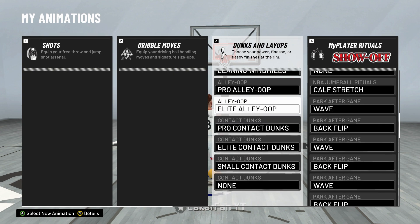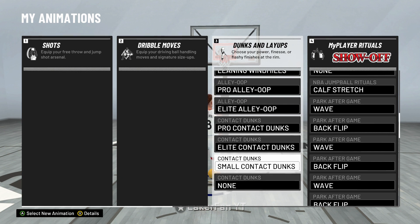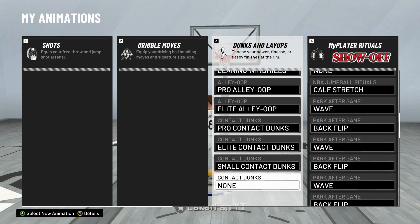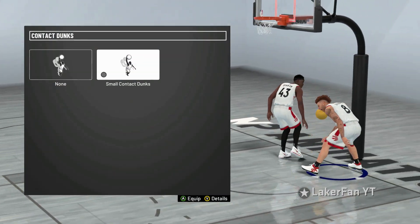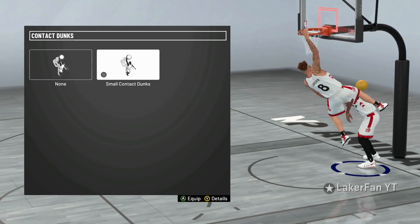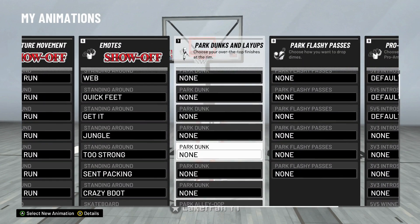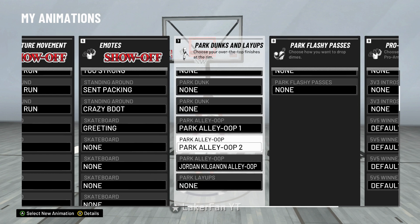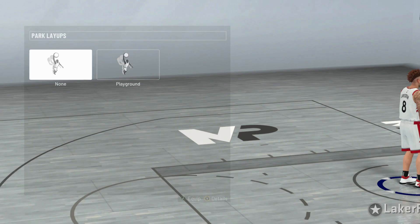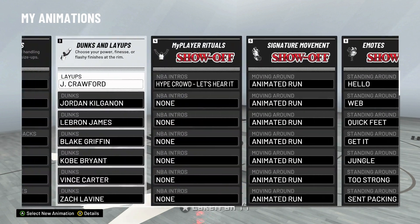With this build you get every alley-oop package, three of the contact dunks — not the big man contact dunks though. If that changes your opinion, probably go with a power forward version of this build. You'll still get the pro and elite contact dunks but miss out on the small contact dunks — and those are actually really nice on a six-nine player, they look so clean. You also get all of the park alley-oop dunks, which in my opinion is major for running the pick and roll. Definitely take the park layups off — they're straight trash, I hate them.